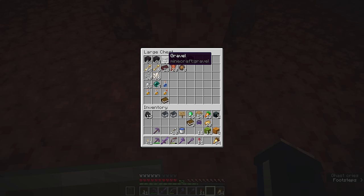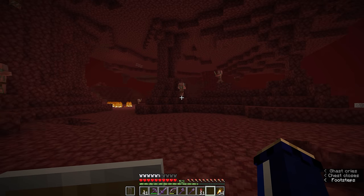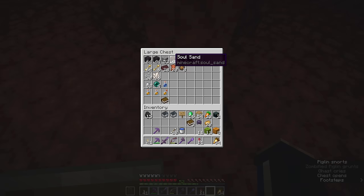Gravel also allows us to make coarse dirt, which can be fashioned back into regular dirt, making dirt renewable as well - which is an interesting concept. Even though dirt is abundant in default terrain, for challenge maps like Skyblock, having gravel as a piglin bartering resource is really essential. We also have Soul Sand here, which is obviously abundant in Soul Sand Valleys - but this is our opportunity to have it be a renewable resource, which doesn't come along all too often.